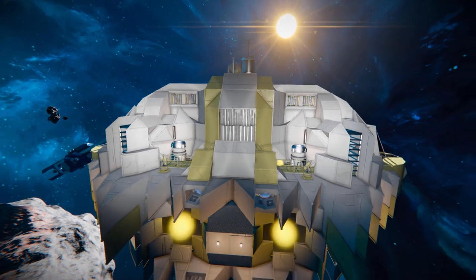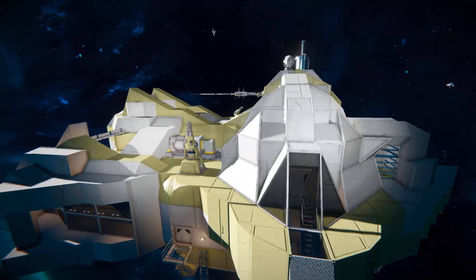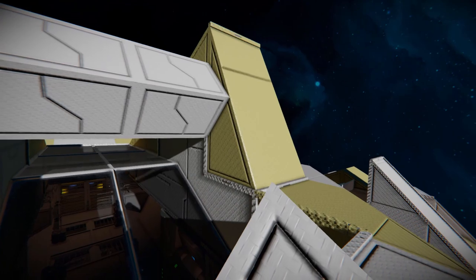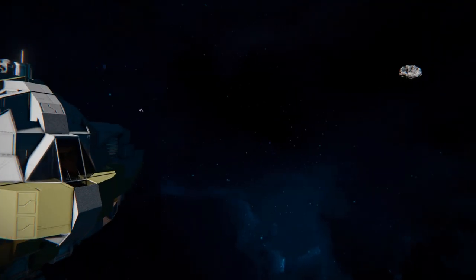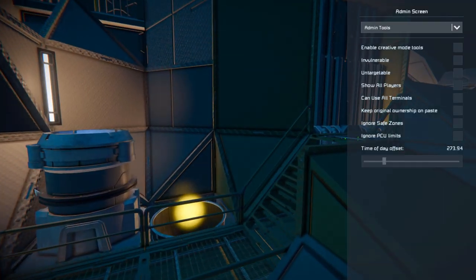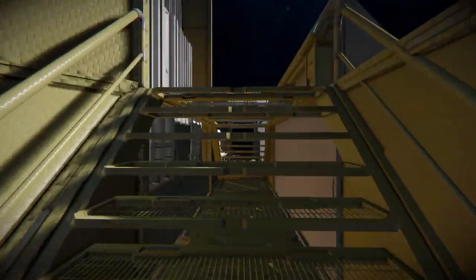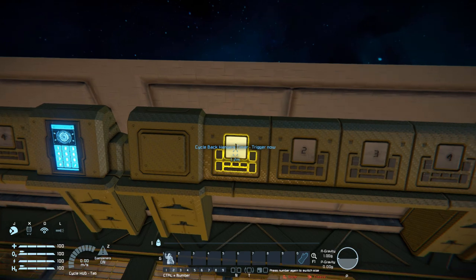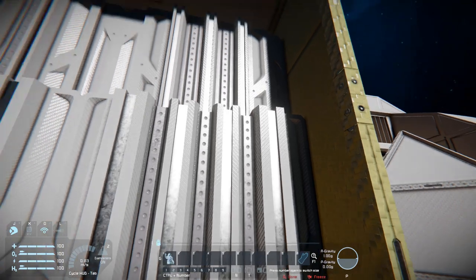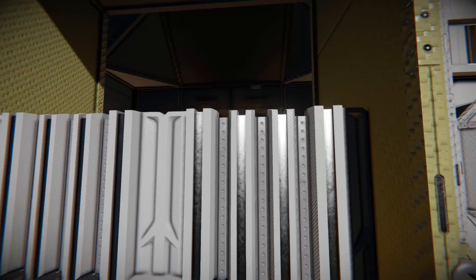That was a very quick look around the outside — now it's time to get inside the ship and see what it has to offer. Finding my character, I think we should go in through the back door. Coming all the way around and dropping down, we've got some buttons — they both do the exact same thing where they'll cycle the back hangar. We'll press this button and the door is going to open. When that opens up completely we can walk inside and it should close up.